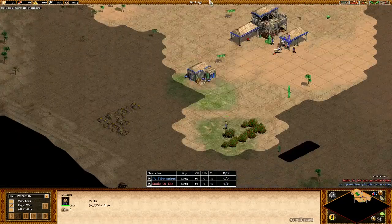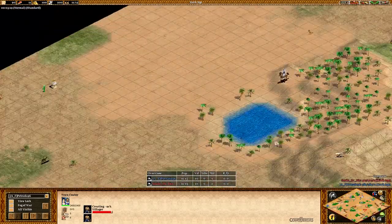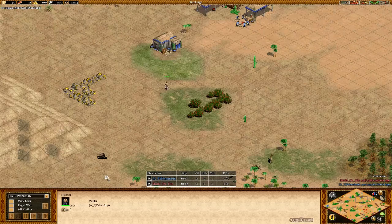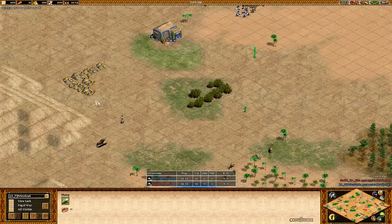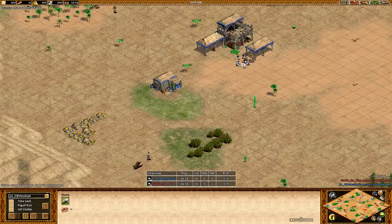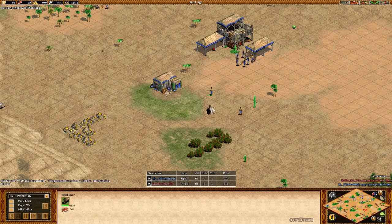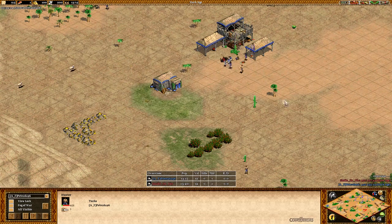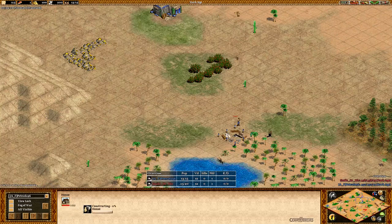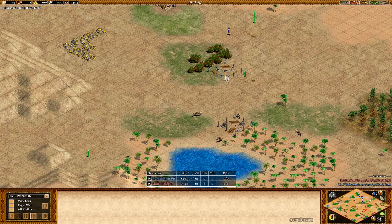He's sending a villager out to take the boar now, moving over to the next sheep, and still hasn't found any of his extra sheep. Then he accidentally sends the villager back — always got to be careful with the hotkeys. That could be costly because he hasn't found his extra sheep, but luckily he'll be in range to start shooting the boar, and garrison isn't needed — great position on the boar.